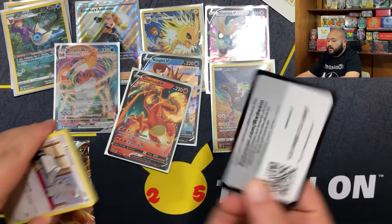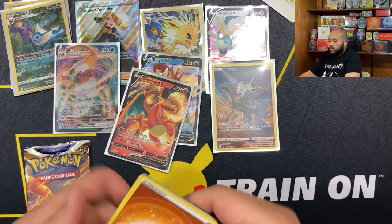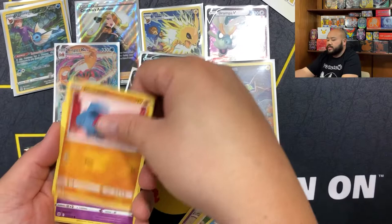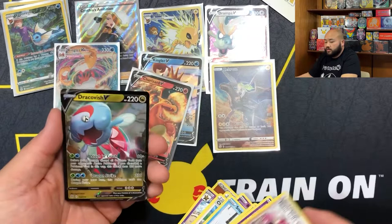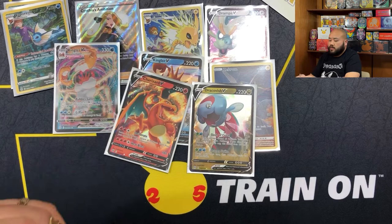Arceus. Second-to-last pack: two, three, four - we have a Fighting Energy. Hopefully this week they'll have more Brilliant Stars on the shelf - there weren't really any ETBs either. Team Yell Cheer and a Dracovish. Dragon Pokemon - messed up looking dragon Pokemon. But we'll take it, it's a hit! Alright, last pack magic with a Charizard.